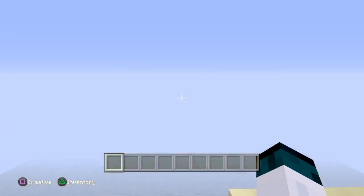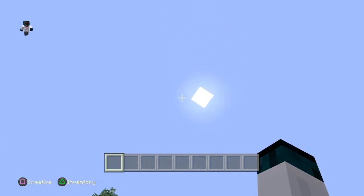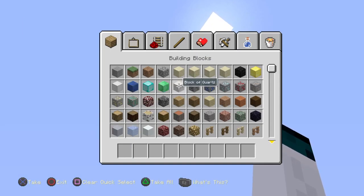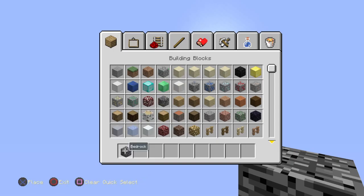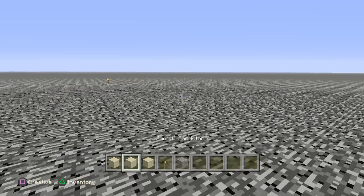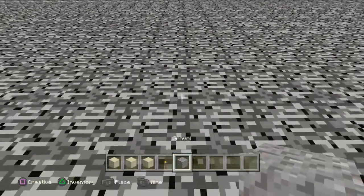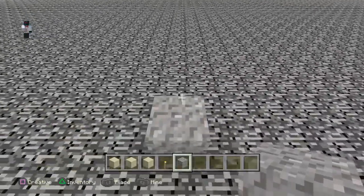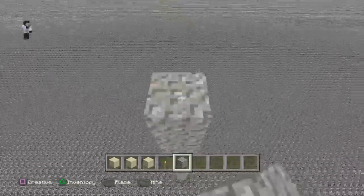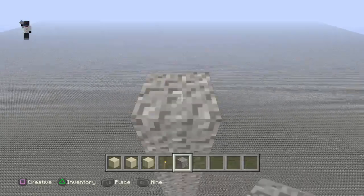There will be a ring, so now you're going to go back down. Grab some gravel and a torch. That's where that island is - you need to move quite a bit away. Not too far away though. That is the same center block, which is good.